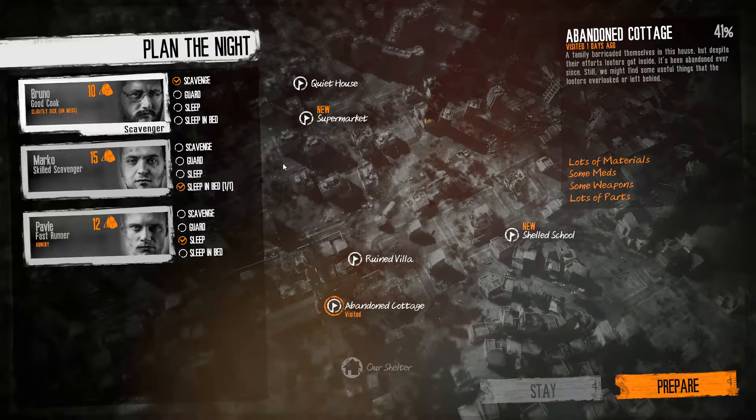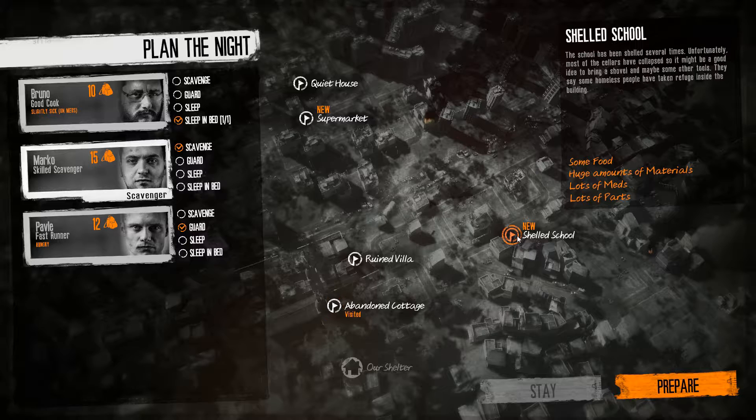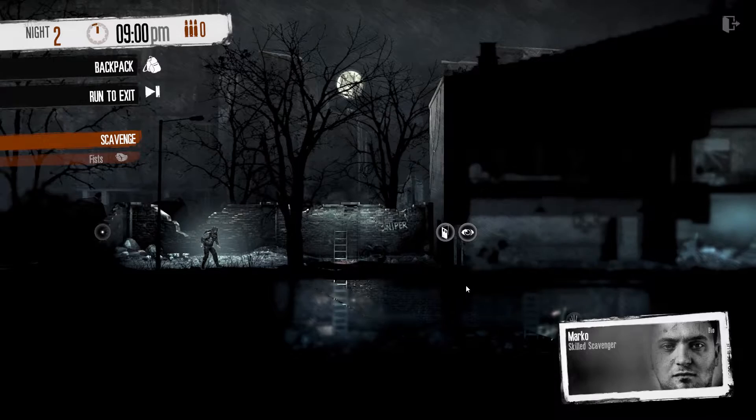Back to the scavenging again. Marco should scavenge again because there's nothing wrong with him and he carries the most stuff. Pavle's hungry but apart from that there's nothing wrong with him, so he'll guard and Bruno will sleep because he's still sick. We've already done 41% of the abandoned cottage, so we can go back and get stuff. We don't need a lockpick this time because we already opened the cabinet.